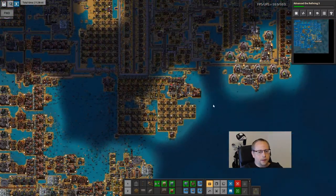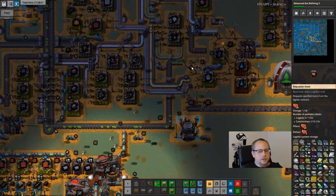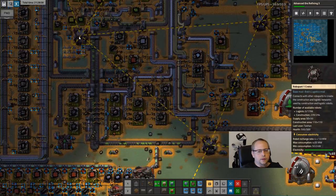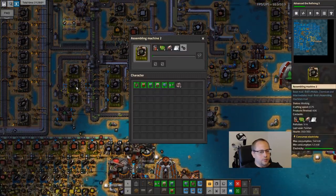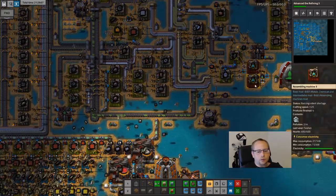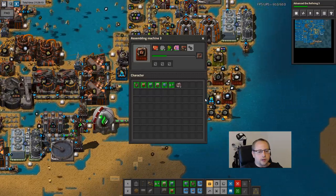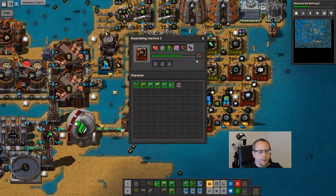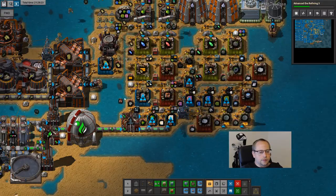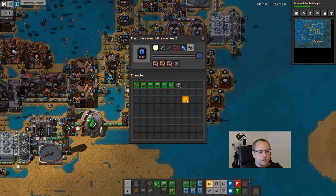Landfill is being placed here. I kind of need some green circuits for blue science so I'm actually going to turn off bot production for a moment. I have 1700 logibots now. We'll just buffer up some here and then most of the green circuits will go to blue science. But we are starting to see some prod modules in buildings here.